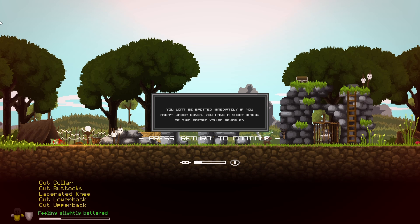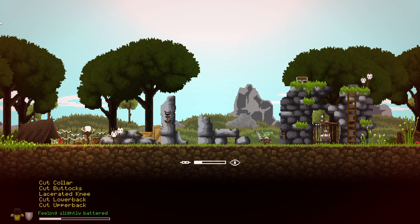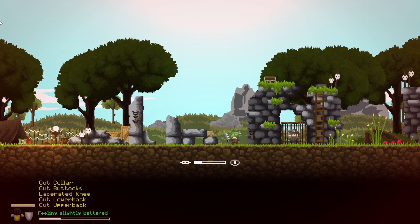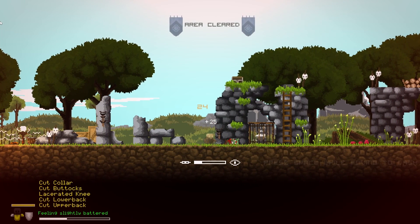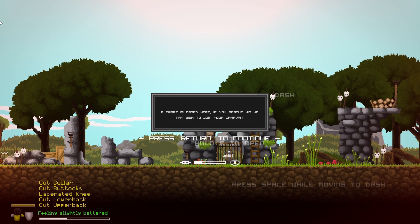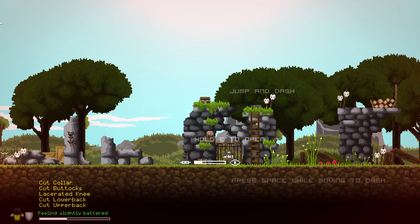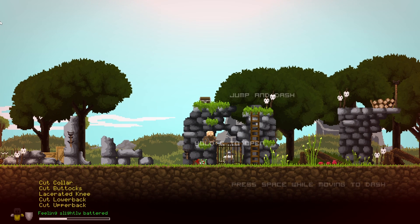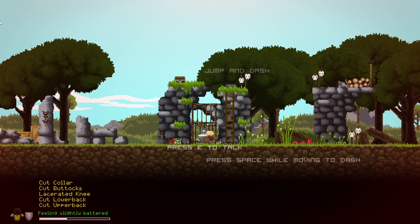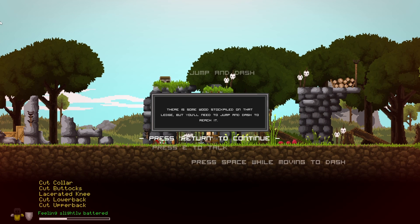You won't be seen immediately if you aren't in cover — you have a short window of time before you are revealed. I cleared the area. Dorfus Casier — you can rescue him; he may want to join my caravan. Hold E to open. There's some wood stockpiled.